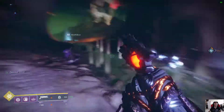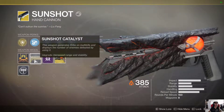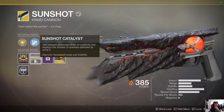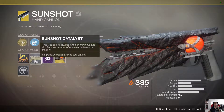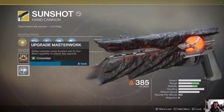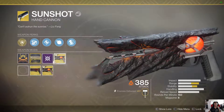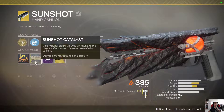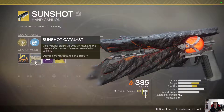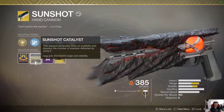As you can see now, I got my Sunshot upgraded. It has kind of good range, but stability is not that great. But with the Masterwork, oh my God, it just gets crazy. There is no other hand cannon with such stats. Of course it's exotic, and its perk — this explosion — makes it the best hand cannon in the game, in my opinion.